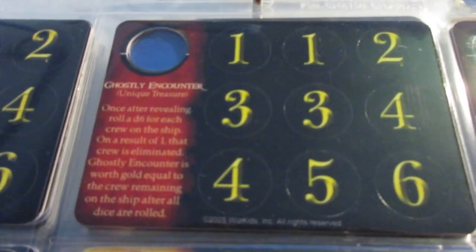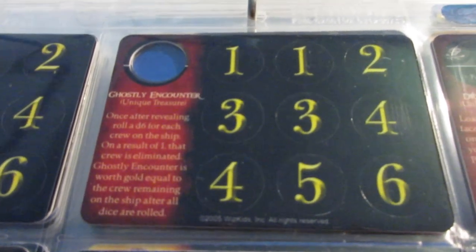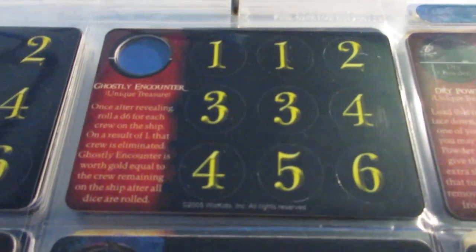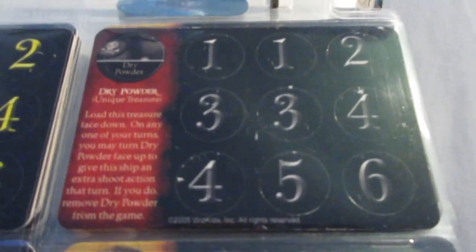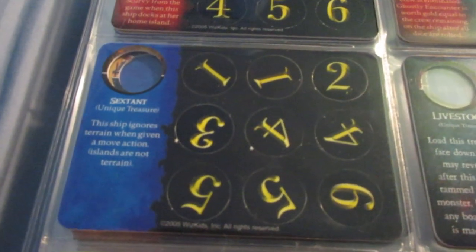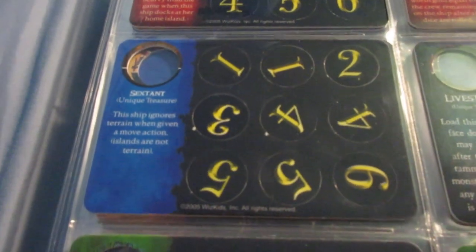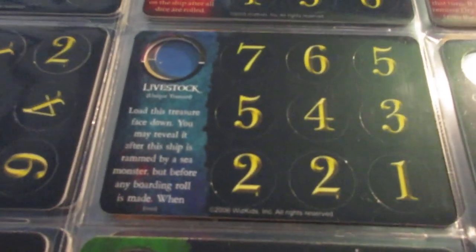Ghostly Encounter — not a big deal either. You eliminate crew on a one, and then it's worth gold equal to crew remaining on the ship after all dice are rolled. It's usually not going to be worth much because gold runners don't find it and they don't have much crew aboard. This is the LE version of Dry Powder — you can see the silver coins — but we'll see Dry Powder again with Crimson Coast. This one basically gives you the ability to ignore terrain when given a move action. It's really only worth one or two points, but could be useful for gold runners, like on one-masters to go over Sargasso Seas without getting trapped.